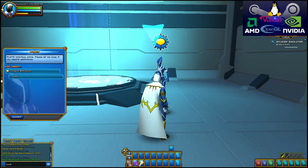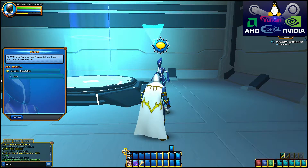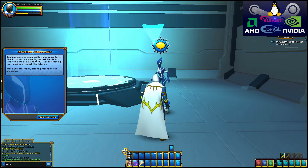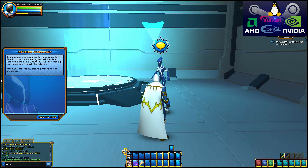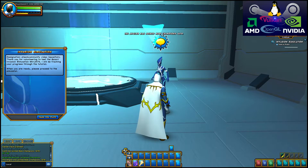Plato interface online. Please let me know if you require assistance. Designation: Superhero. Thank you for volunteering to test the Kewla invasion simulation MK1.247B. I will be tracking your progress through the tutorial. When you are ready, please proceed to the simulator.